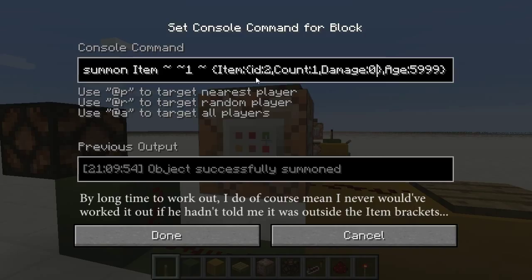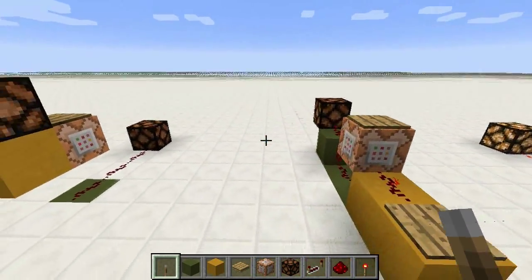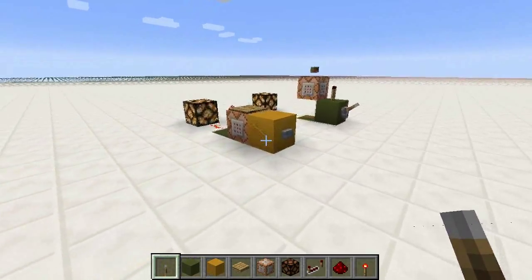So this is basically the whole command: summon item one block above the command block, with an item tag. As I said, the full command will be in the description. I'd love to see what people think and how they find uses for this. Thank you very much for watching — I will see you all in the next episode.